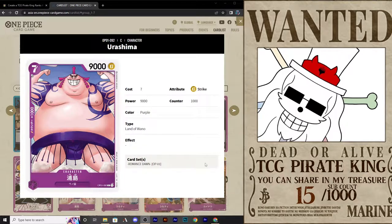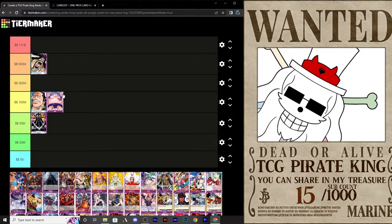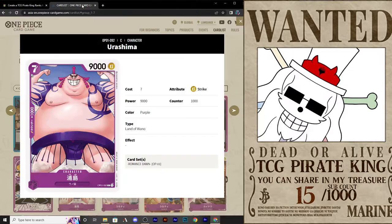Now I've got Urashima. This card is very bland, but he is full art so I like that. He is 7 cost for 9,000 power, which seems pretty standard. I feel like I can send him out to go toe-to-toe with most other decks. I'm not very impressed because purple can go a little bit stronger for the efficiency. I would probably not play this card unless I was doing a specific Land of Wano deck. I like that it is full art, but I'm going to put him down here with King — good, but only good sometimes. You guys can do a lot better with other cards.